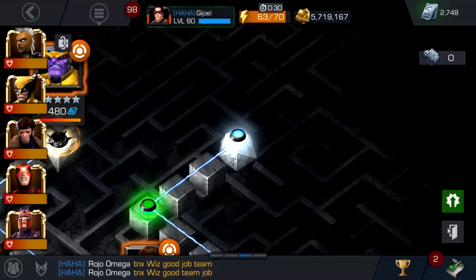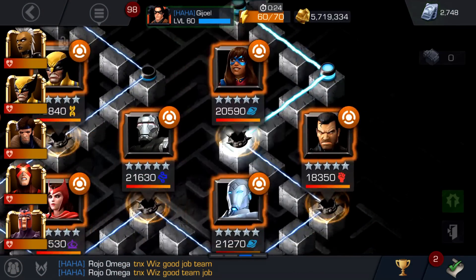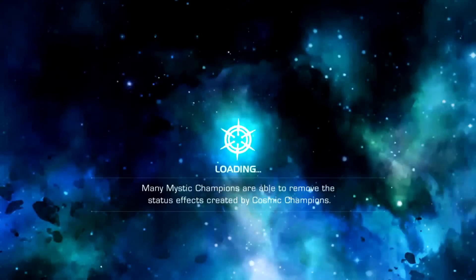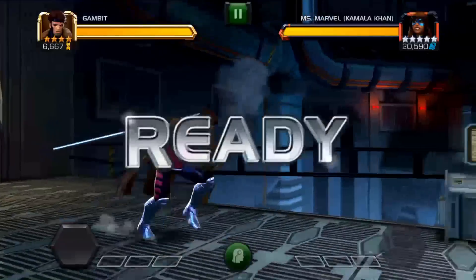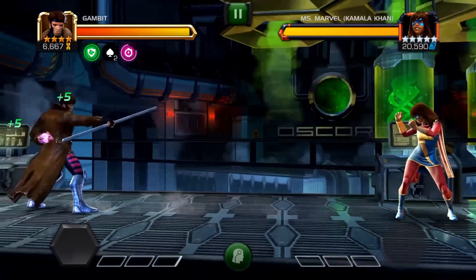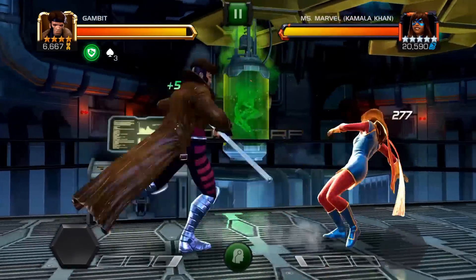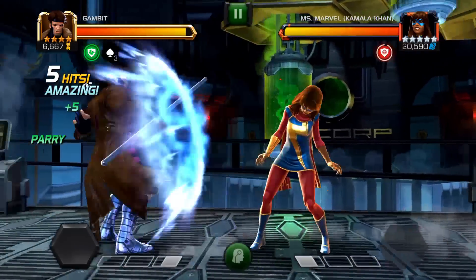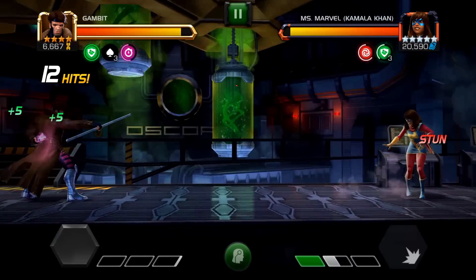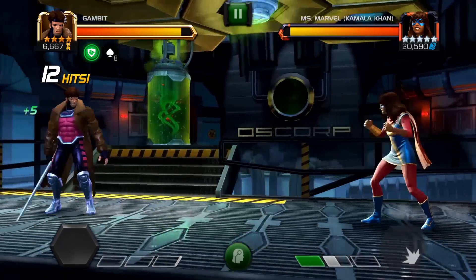In a nutshell, you hold down block and you can gain kinetic charges all the way up to 10, but for each kinetic charge it takes longer to get the next one. To do his max damage with 10 kinetic charges, the problem is twofold: one, to get to 10 you're probably going to have to use a special to stun the character long enough, which doesn't make any sense — why would you pass up on damage to do more damage later?